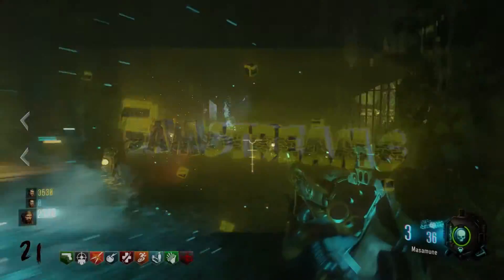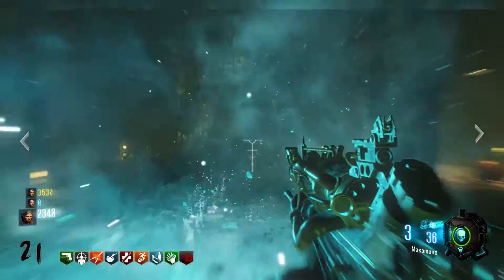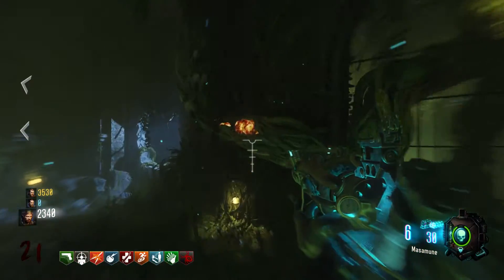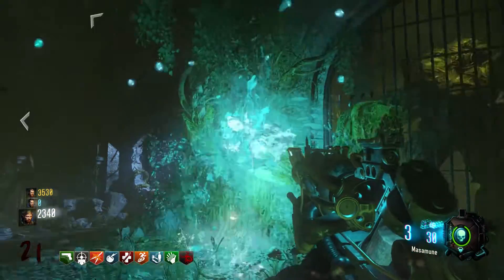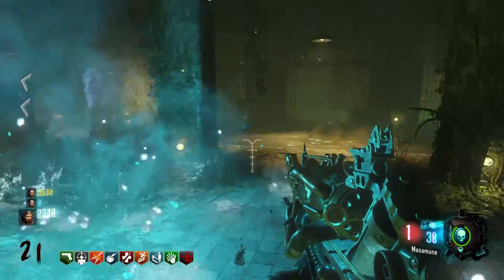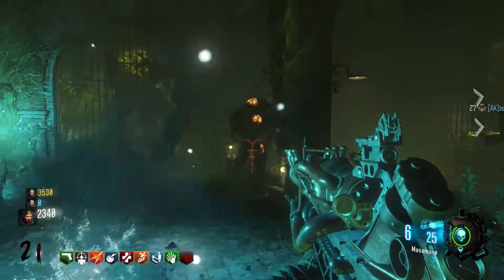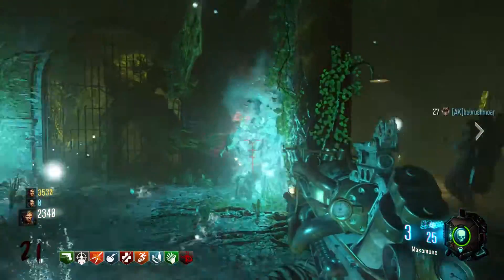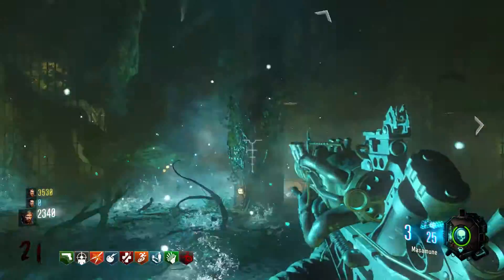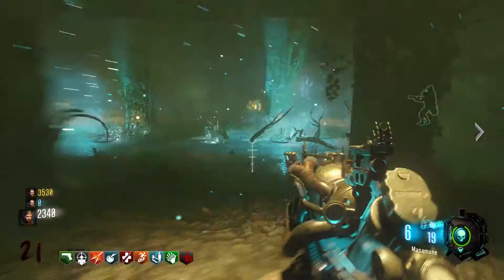Hey guys, what is going on? Sam Garvin here again with another Black Ops 3 Zombies Tutorial. Today we're going to be looking at upgrading the KT-4 to the Masamune. This gun is absolutely sick and the Zetsubou No Shima map is so hard and challenging, so having this gun is really, really helpful. Plus you need it for the Easter Egg. I'm going to make it super easy and painless for all you beginners out there and even for you expert players. Let's jump into this awesome tutorial.